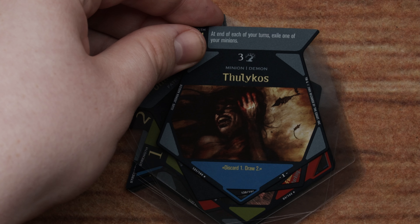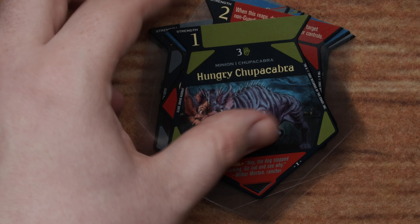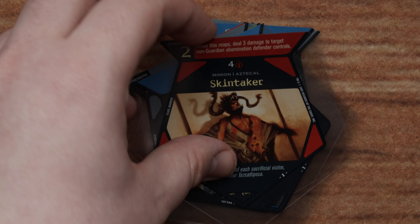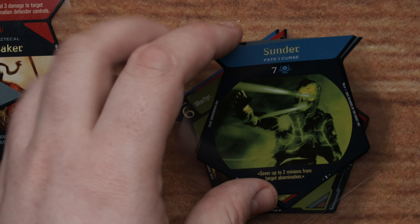Tholikos — Unholy Fusion. Big Brother. Hungry Chupacabra — that's sweet, and it's green, because of course it's green. Skin Taker. Bloodlust. More to Sacrifices — they're just not coming apart. A Great Mother. If you're looking to get into this game, that's something to be wary of.